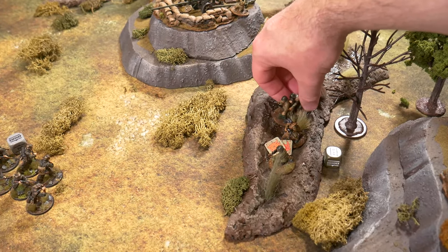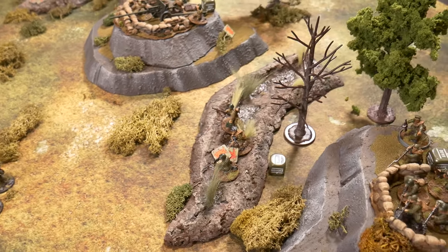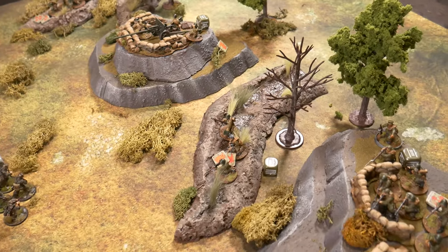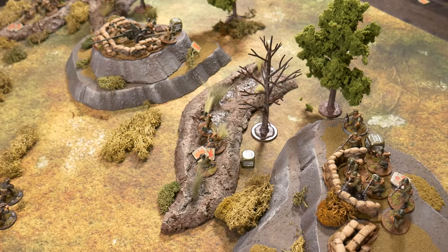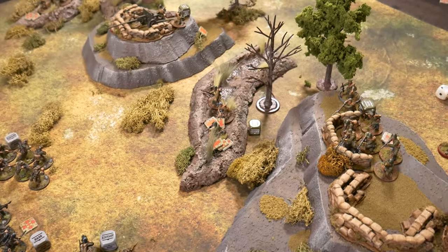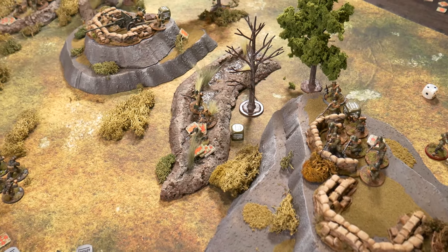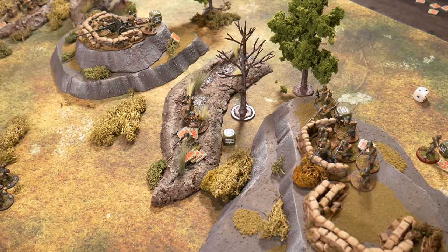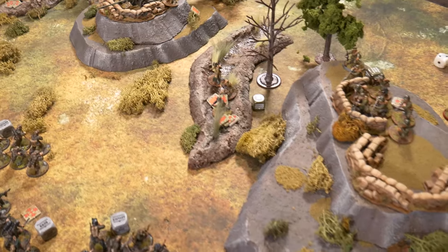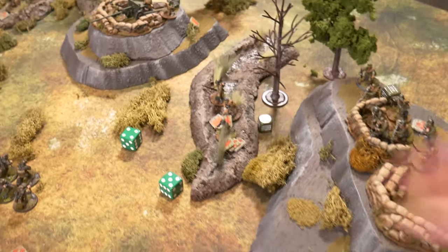The devastated squad needs a morale check — minus six total modifier with no NCO and multiple pins. They were regular, which helps slightly, but rolling under three is needed. They fail — the squad is completely gone, routed off the board. Two Soviet units lost in this phase alone.